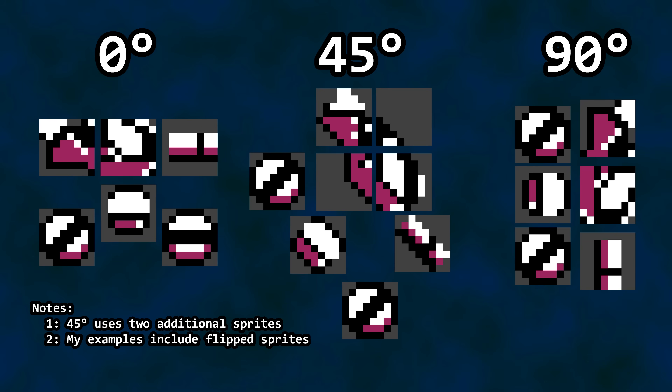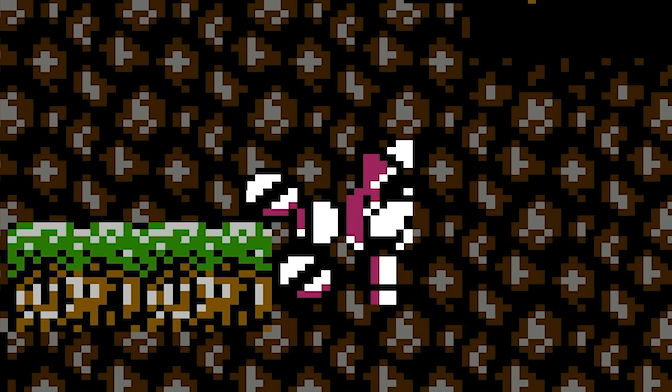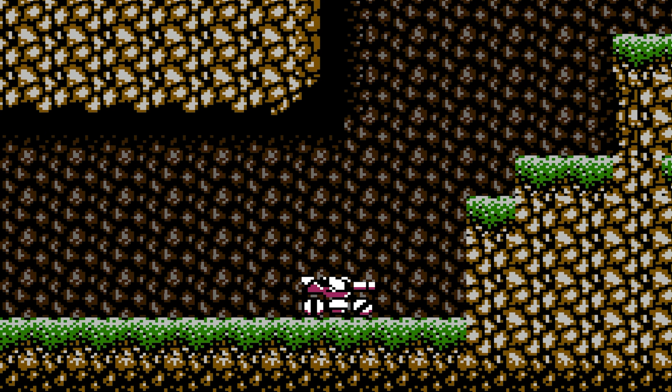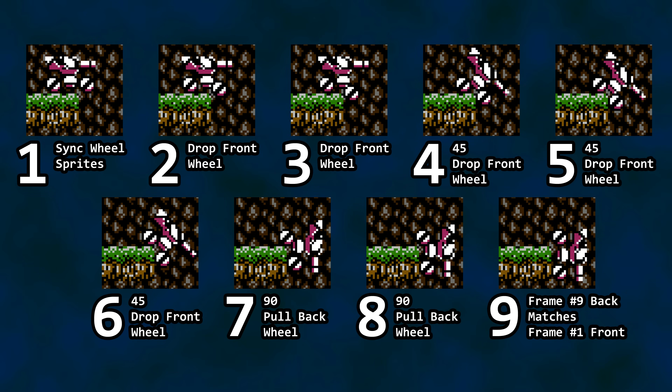There are additional unique tank frames beyond those three angles. Since Blaster Master uses 8x8 sprites to build the tank, it can relocate those sprites relative to each other to create finer movements — for example, the tank bouncing on its suspension as it moves across the terrain, or when the tank jumps: the wheels appear to push down into the ground prior to a jump and hang down as the vehicle moves upward. Once gravity stops upward momentum, the wheelbase continues upward a few pixels and compresses the suspension. Not including the bookend frames matching 0 and 90 degrees, there are only 7 unique frames shown during the transition.